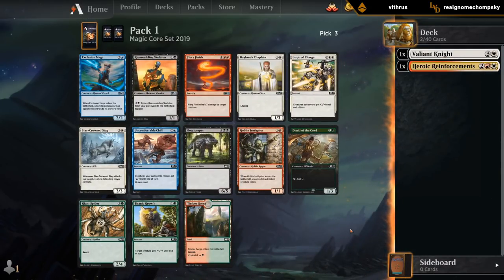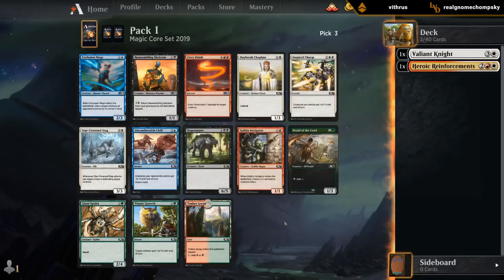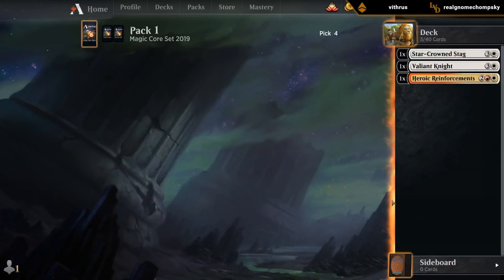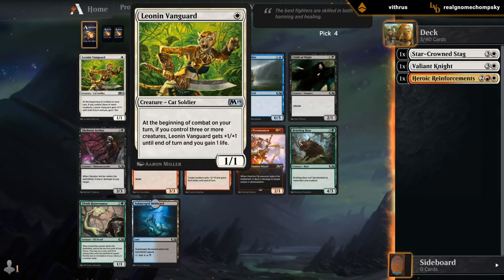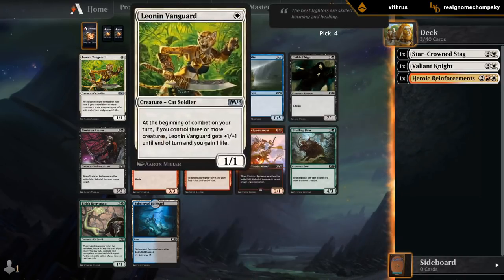Third pick — now I can take the Starcrown Stag. I'll start with three four-drops, which is not ideal, but it's enough better than the Instigator that I'll take it here. Instigator would also be quite good in a go-wide token deck like the one we want to pair with Reinforcements, but Stag is very good and we might not get another chance. Now I'm liking the Leonin Vanguard — we're going to be playing lots of small creatures, so it's consistently going to be a 2/2. It also gains a bit of life. As a 1-mana 2/2, it's quite good. Vanguard it is.